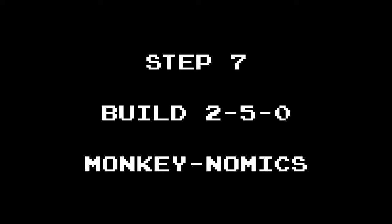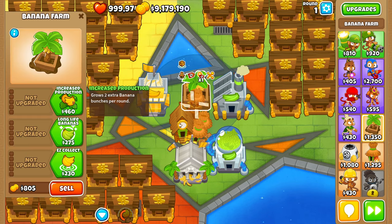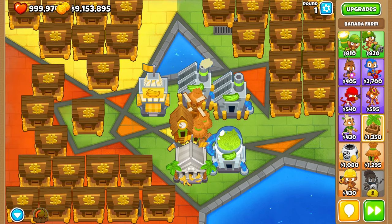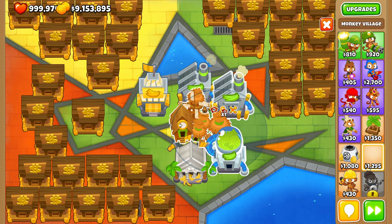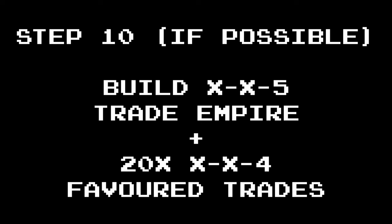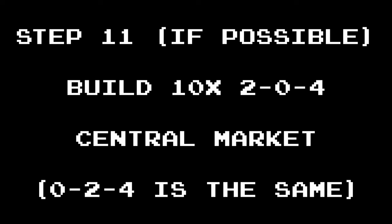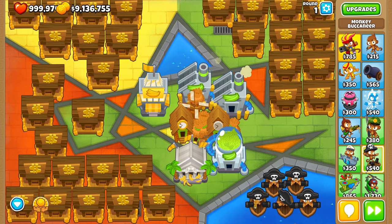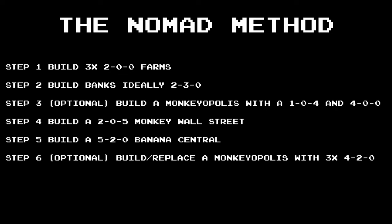Step 6 is optional: sell the earlier Monkeyopolis and make a new one with space for a Monkey Village and 3 farms. Upgrade all 3 farms to 4-2-0s, then upgrade the village to a Monkeyopolis — this should generate 9,450 per round. Step 7: build a 2-5-0 Monkeynomics. Step 8: fill the rest of the map with 4-2-0 Banana Research Facilities. Step 9 (optional): build a Monkey City to buff your BRF farms. Steps 10 and 11: if you can place 21 Monkey Buccaneers, get Trade Empire with 20 Favoured Trades and then build 10 Central Markets. That is the Nomad Method.